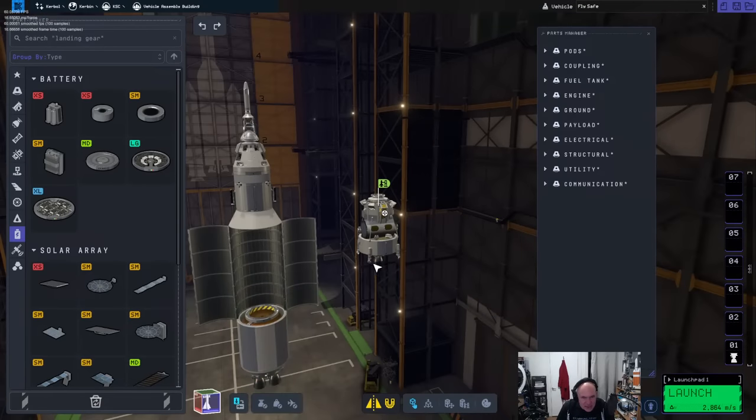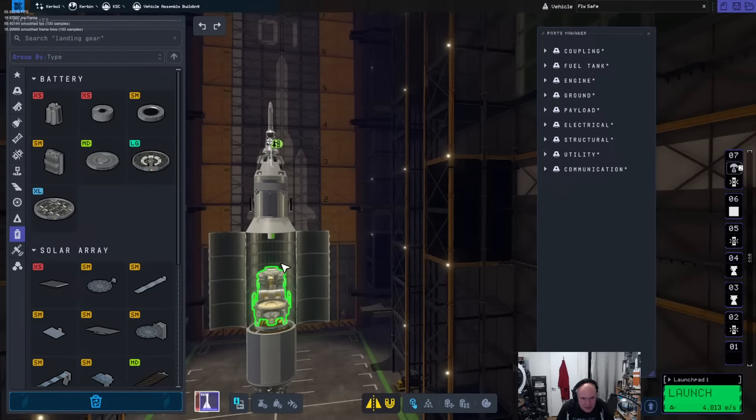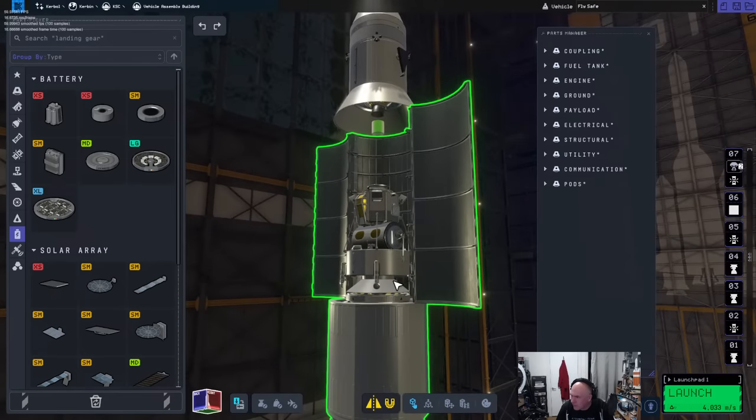The only thing is how does it get out of the thing. I'm going to switch this back to being the launch assembly, launch it in there. Is the ladder long enough? It's going to be long enough.